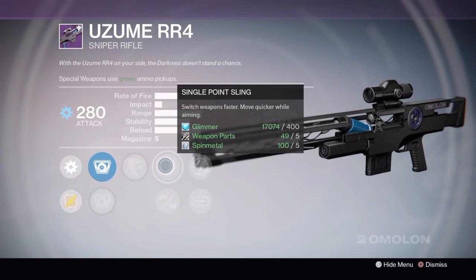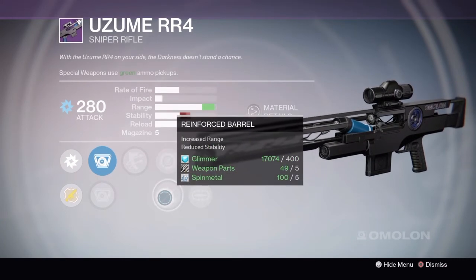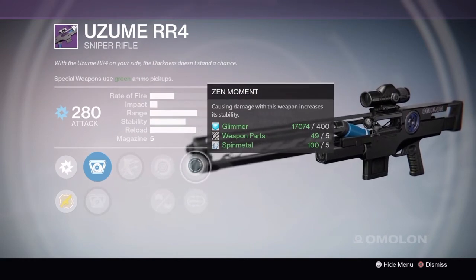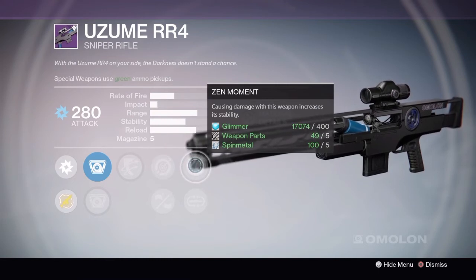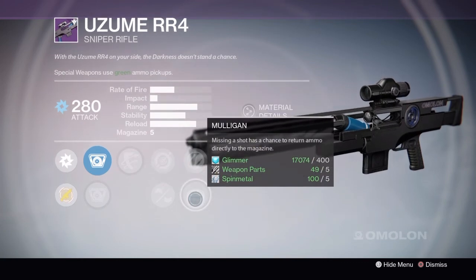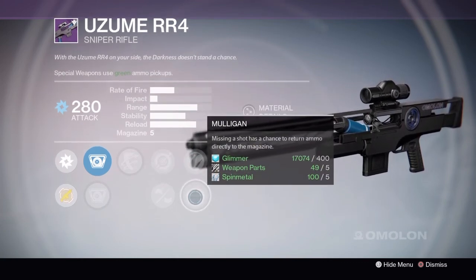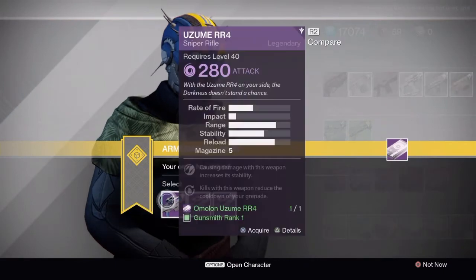This second variant only has one good perk while the first had two. The third has outlaw, single point sling, reinforce barrel — don't need that — and Zen moment. If you're a body-shot player who just taps to the body, this might be the weapon for you since it has the fire rate for it. But I love Mulligan — it gives you an extra chance — so I'm definitely going for the first one. That first one is an absolute monster.